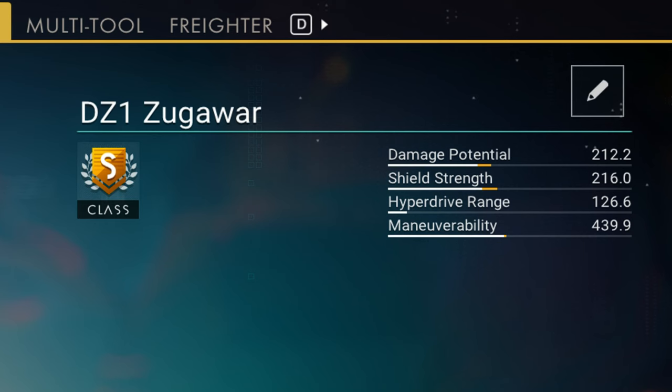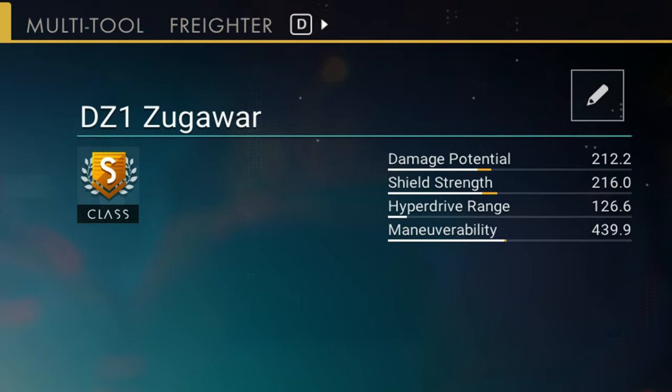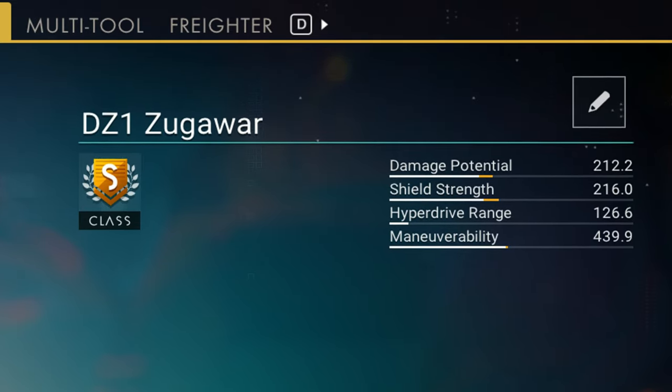The DZ-1 has a damage potential of 210.2 and at its core 184.4, its shield strength of 216.0 and at its core 186.5, its hyperdrive range is 126.6, its maneuverability is 439.9 and at its core 430.9.